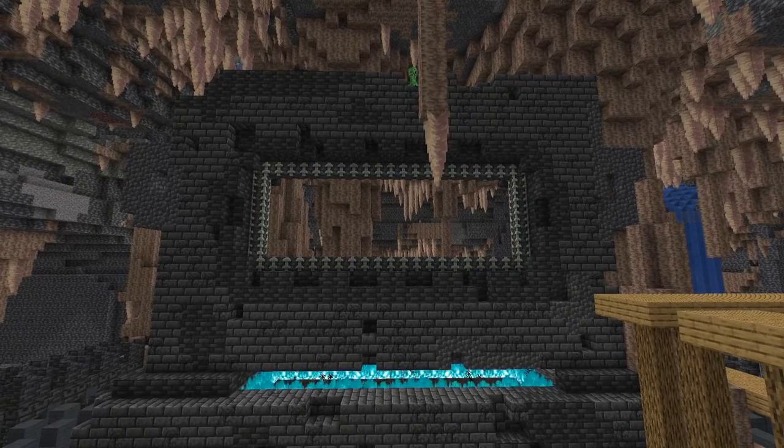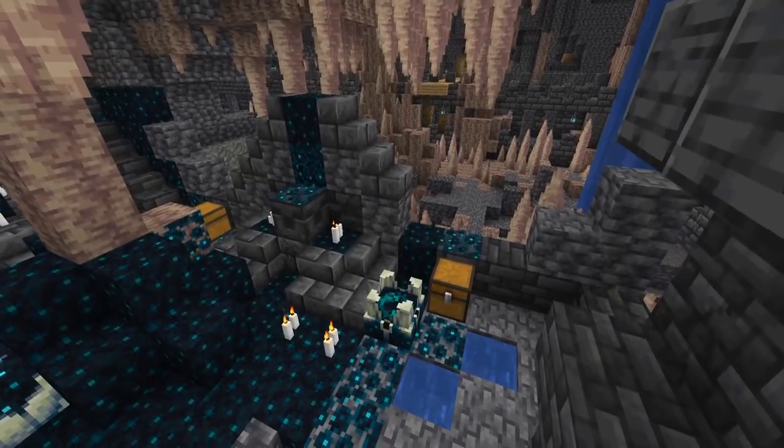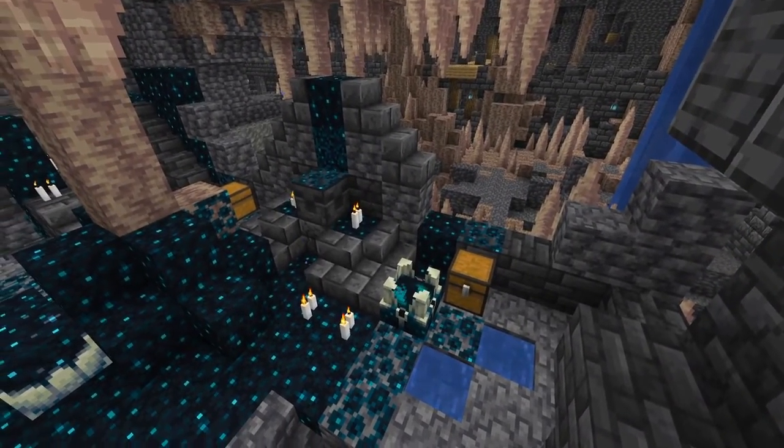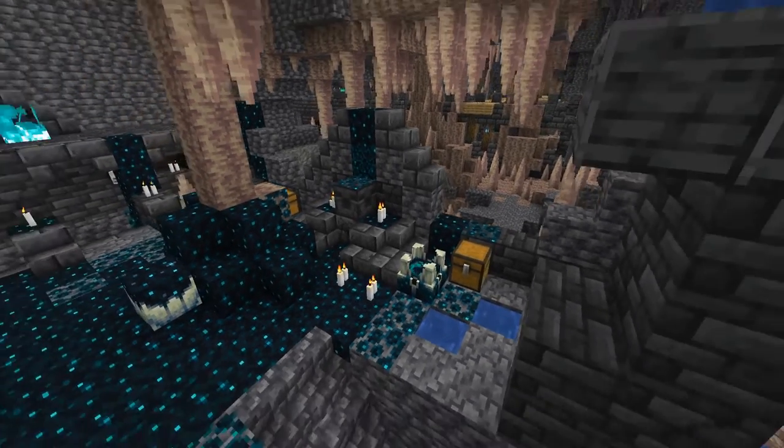Reinforced deep slate is only available in the creative mode menu. You will be able to find some neat loot in these dungeon chests — for example, a new enchantment called Swift Sneak, which we will showcase in a moment.